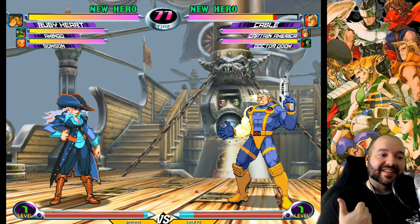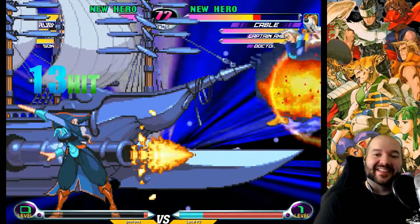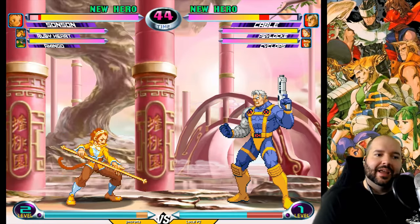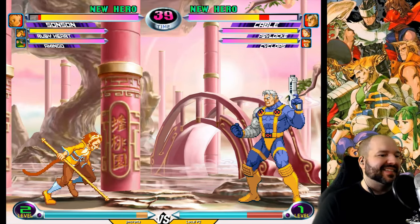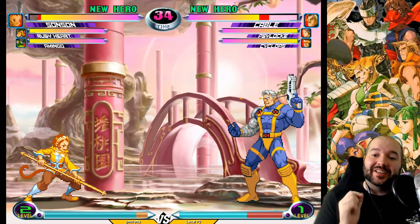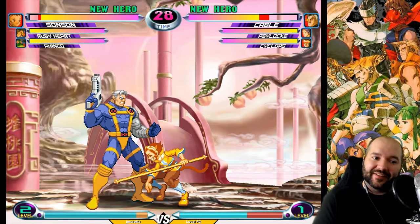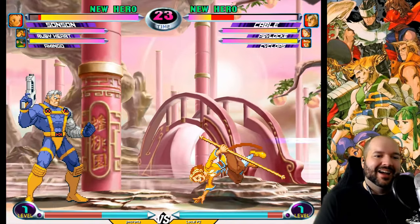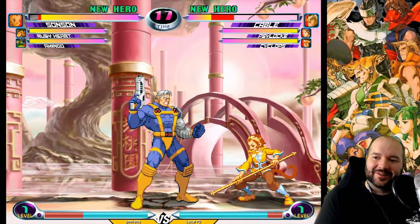This is Ruby Heart's stage — she's a sky pirate, and this is the deck of her ship, the Partanere. If you ever wondered what she's saying during her super, that's the boat's name. And this is Sansan's stage, her village where she lives with her grandfather. Someone might note there's a 1984 Capcom game called Sansan, but that stars her grandfather. In Marvel vs. Capcom 2 lore, he gifts her a magic expanding staff and she's tasked with saving her village. This Sansan was created just for MvC2.